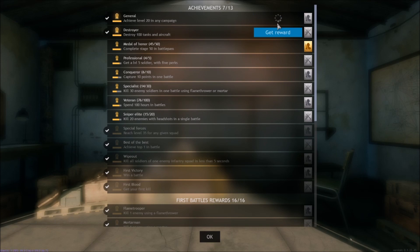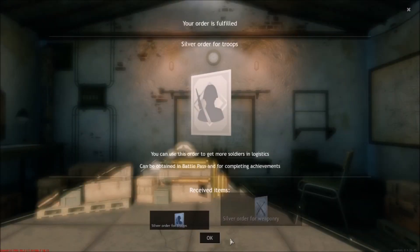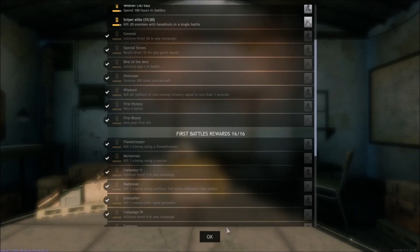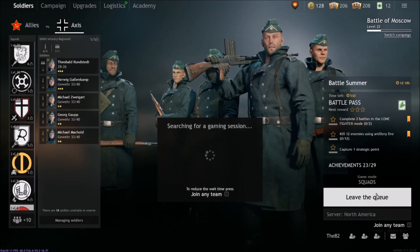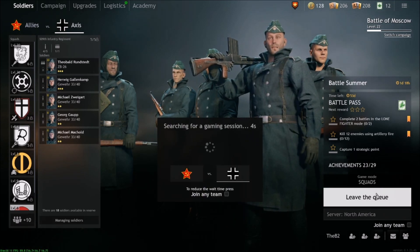I'd like to finish off the Moscow campaign. I'm at level 23 and these are all the awards you can earn during battles. You can get battle passes, rewards for milestones like 'Destroyer,' silver orders for weaponry — they really do give you a ton of stuff through your achievements. You can unlock a lot just by playing through the campaign.